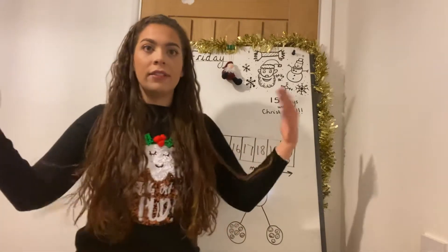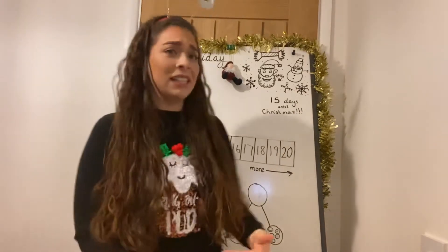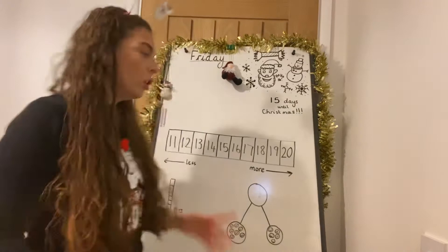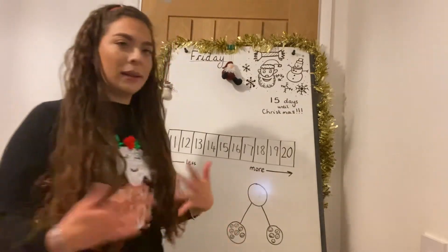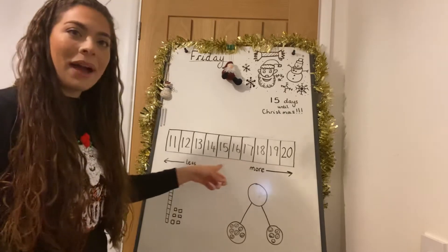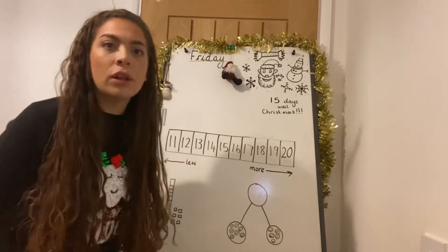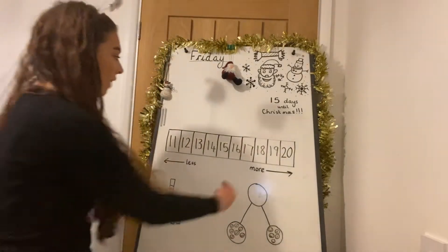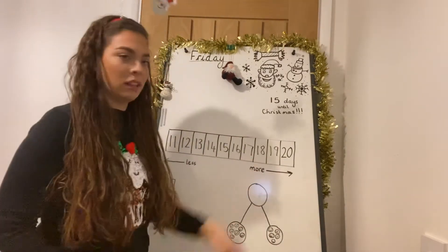so 1, 2, 3, 4, 5, 6, 7, 8, 9, 10, 11, 12, 13, 14, 15, 16, 17, 18, 19, 20 — as your number goes up, you're getting more, you're adding more and it's worth more.